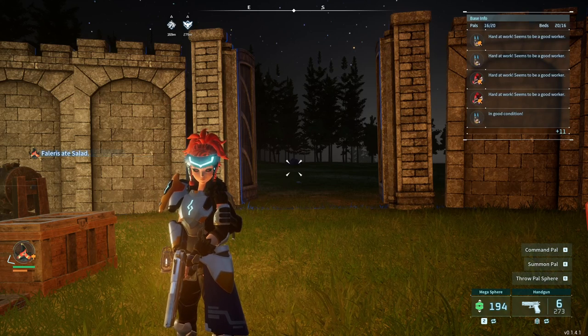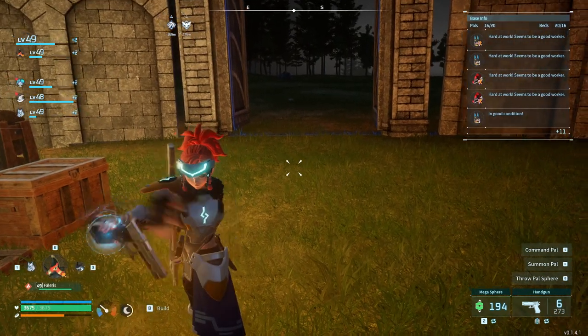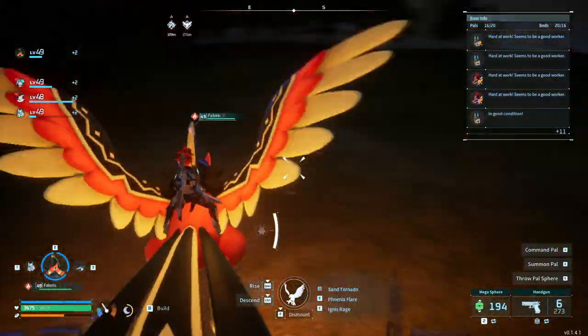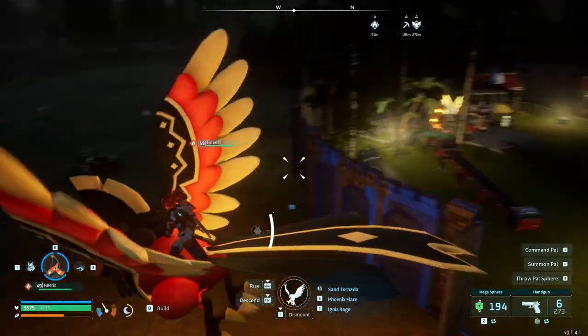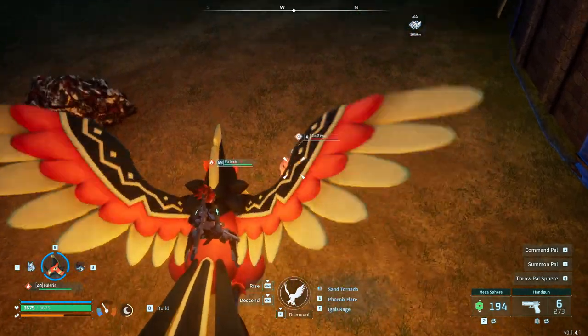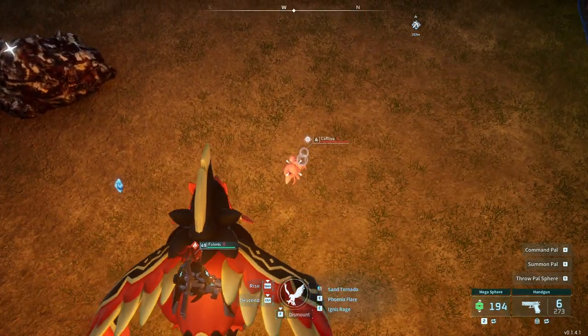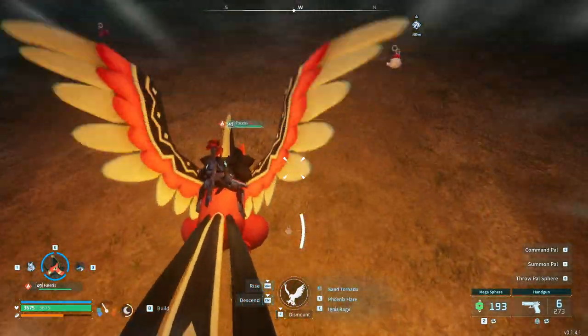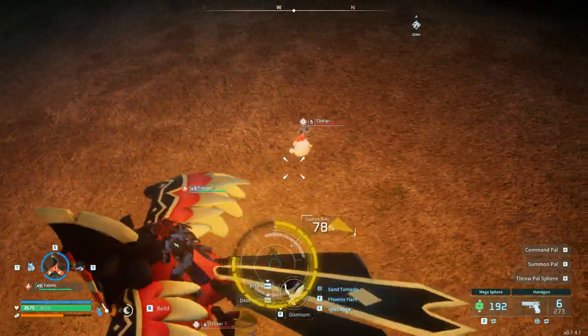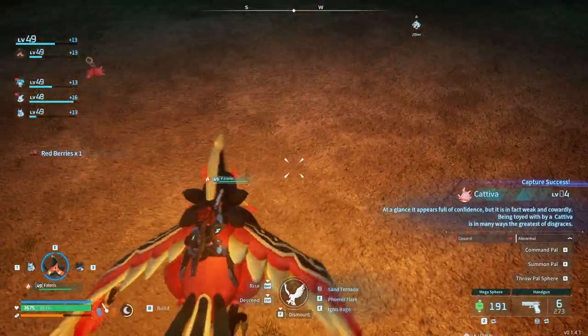Hello everyone and welcome back to another episode of Pal World. Today I wanted to show you an easy way if you are in need of money or pals — you can take advantage of the night time. I'll hop on a flying mount, exit my base, and go around. I have a ton of these green balls and I'm just going up to low level pals and catching them at night. They're pretty easy.